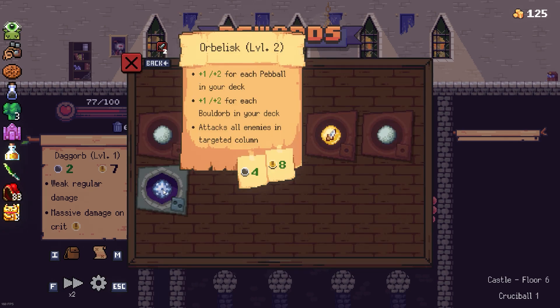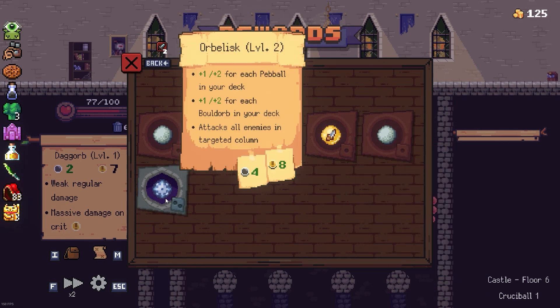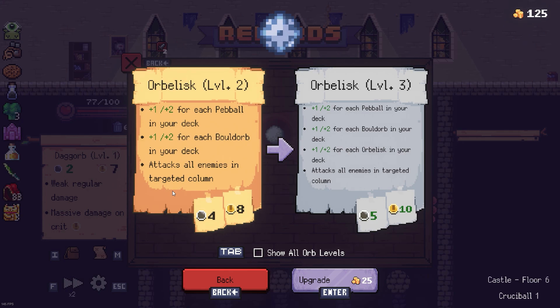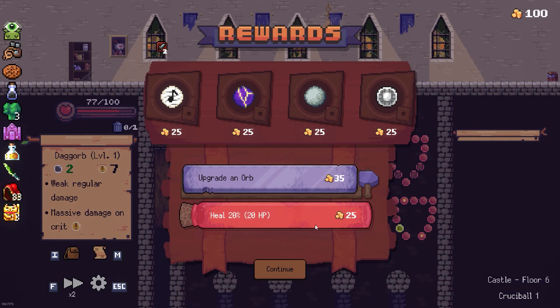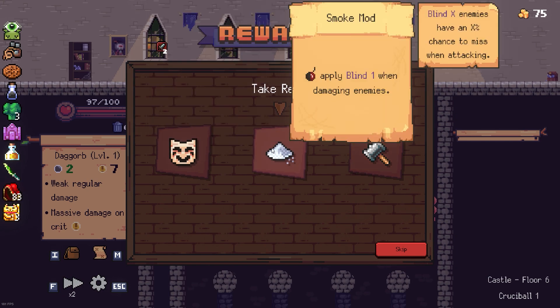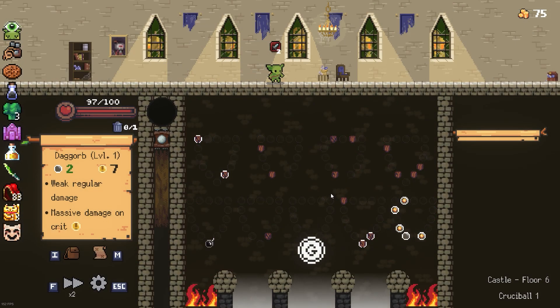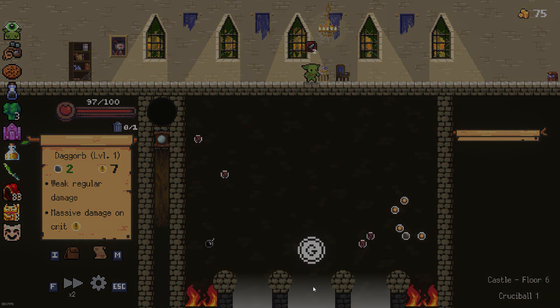We gotta upgrade the orb, maybe get some heals. Let's upgrade the orbalisk. Heal, nice. Overflow - projectile attacks have overflow, nice. Bombs apply blind when damaging enemies, nice. When applying positive status effects to yourself, increase the amount applied by one - okay, this will give us more shields. We are headed to the shop.